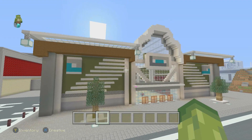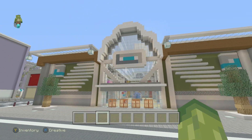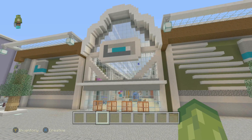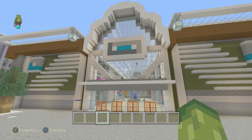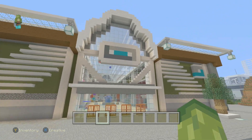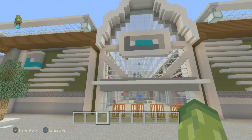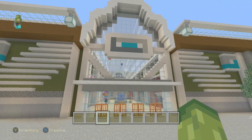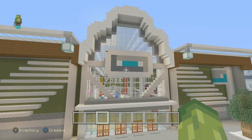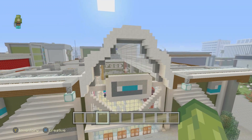The third tip is to incorporate a lot of glass into modern buildings. Glass automatically makes a build look a lot more modern and it is quite realistic, as shown by this shopping mall kind of area. There's a lot of glass which lets in natural light, which is what modern buildings try to go for. Having lots of different skylights and big open windows can really make your build look more modern.